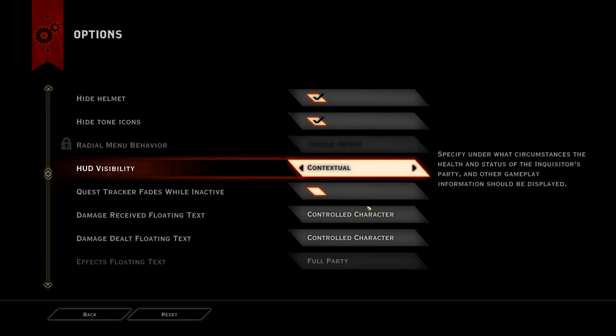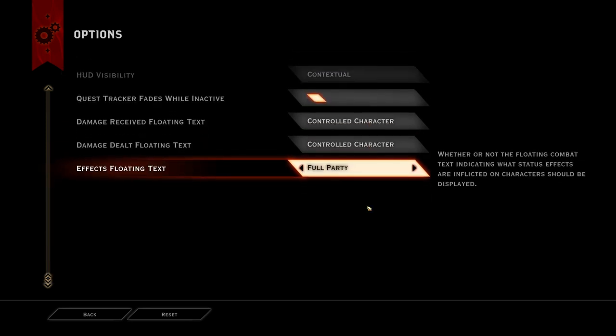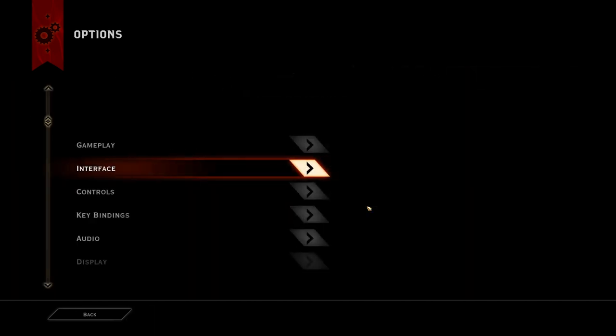HUD visibility — I have it set to Contextual, which limits it a bit and makes some parts of the HUD go away. It's nice that it's there, but I would like to see a little bit more expanded options on this. I'd like to be able to add and remove certain elements of the user interface as I see fit — particularly the quest reminders when you're going around and it tells you what the upcoming quest is. You know, it's nice to see it there, but I would like to be able to hide it as I don't need to see it 24/7. Also, you can go into your journal anytime and see what your upcoming quest is. And of course, we've also got a few more things you can disable down here, like the text that shows up for damage and things like that.